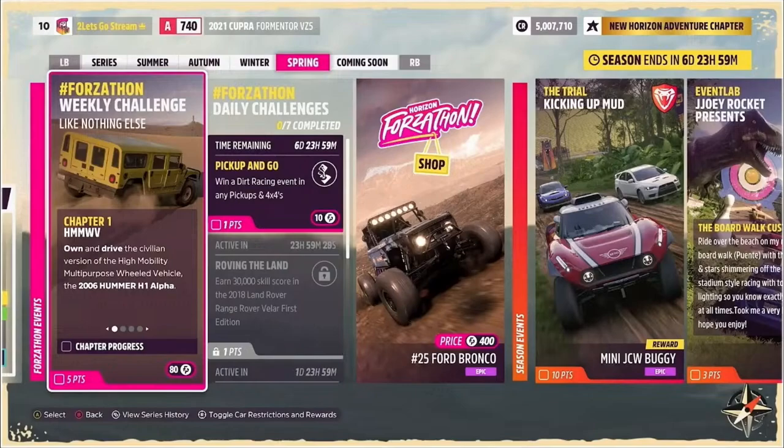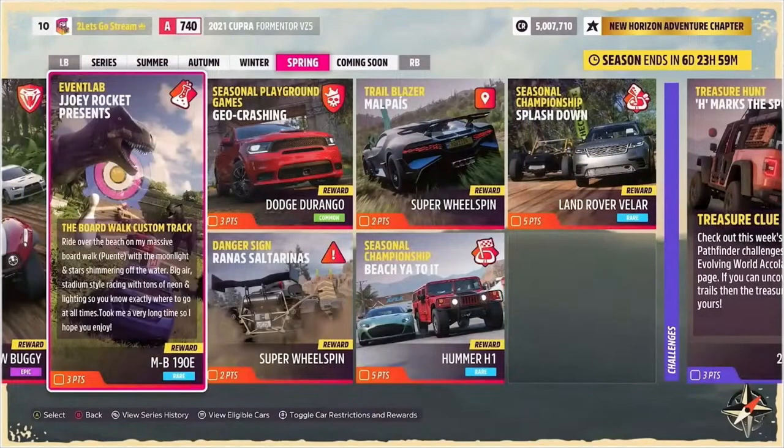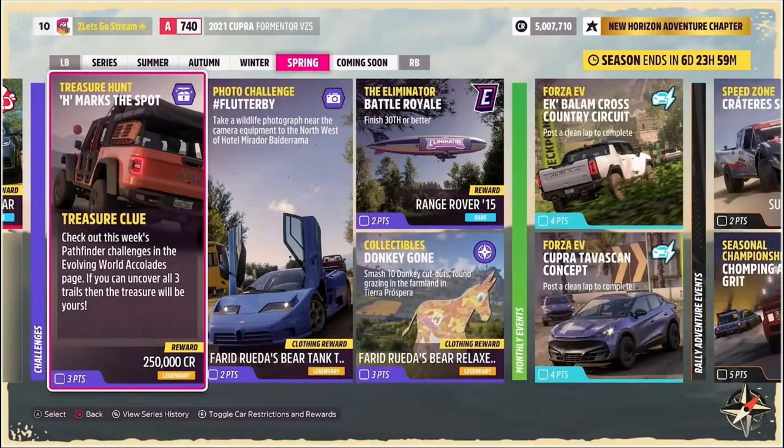Those of you that couldn't get enough of the oval track last series will be excited to learn that a series of snappable asphalt pieces that can be used to create your own oval track have been added to the event lab props list. For photo enthusiasts not content with the photo mode updates, they've also added a backdrop and lights that you can add to an event lab to create a real-life photo studio. The photo challenges every week will make us locate a different mini campsite hidden around the map — there are going to be various farm animals with googly eyes that we'll have to take a photo of. I'm going to be posting the location in a community post every week for all of those challenges, so be sure to check it out shortly after season changeover.